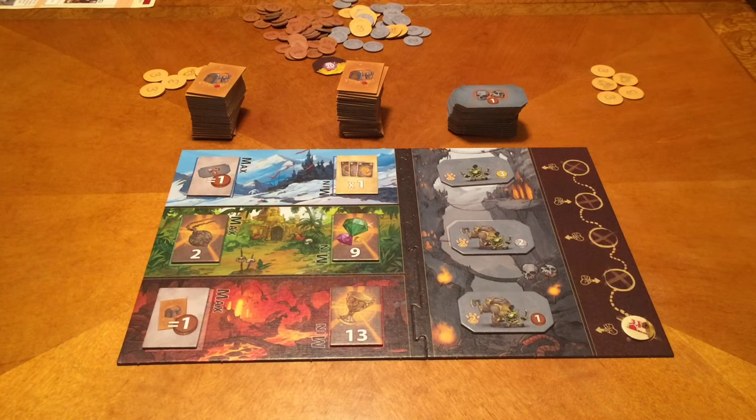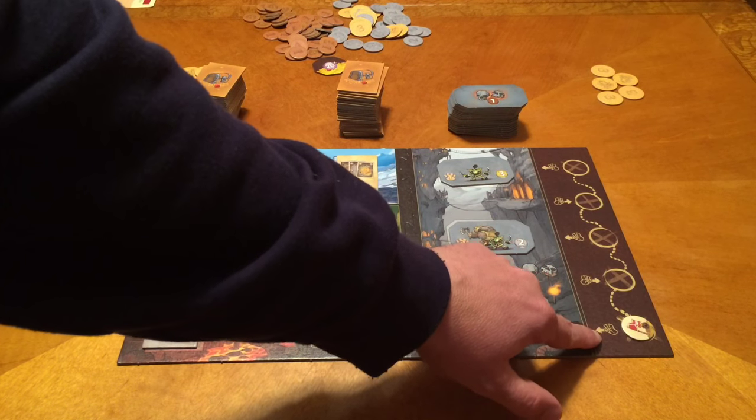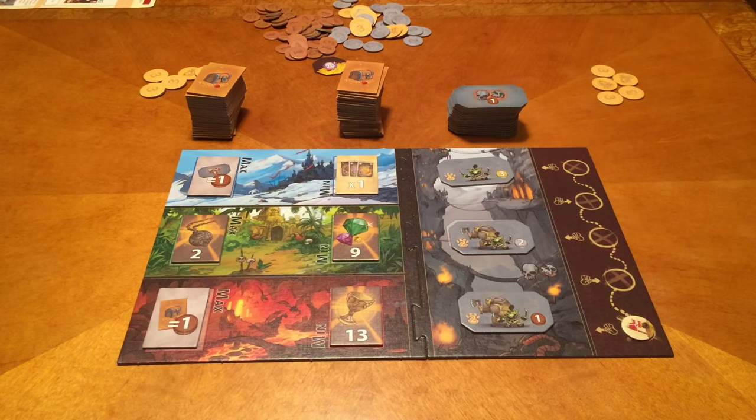The game is played over five rounds. In a game with more than two players, you rotate which direction you pass cards when drafting — first round pass left, second round pass right, and so on. In a two-player game that doesn't happen, and I'll talk about the two-player variant in a minute.